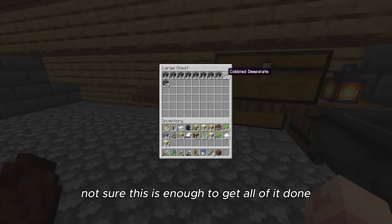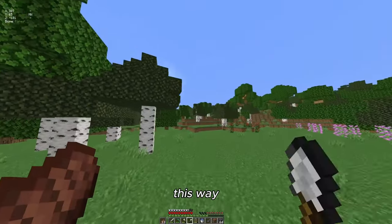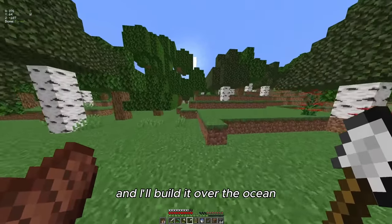I'm going to be using cobblestone deep slate. I'm not sure this is enough to get all of it done; I'm going to go back and get some more. I think there's actually water this way, so I'll go this way and build the XP farm over the ocean.